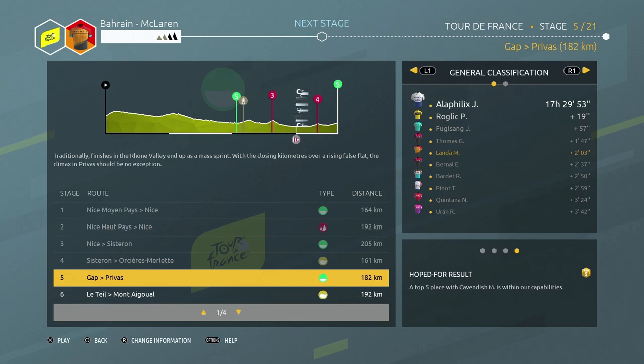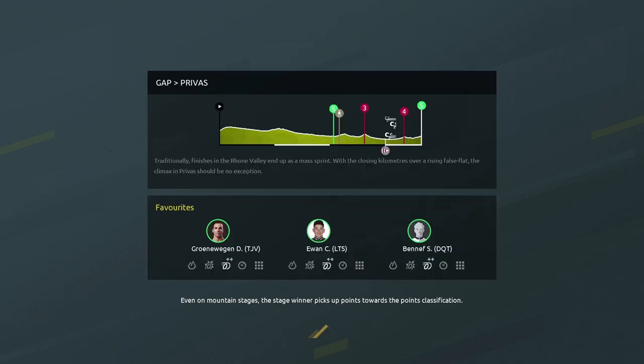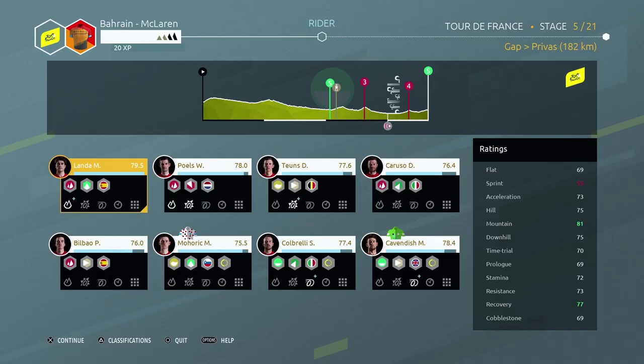We're looking to get Mark Cavendish involved in the sprints. We've got the feed station straight after the first sprint so we can really exert ourselves for that. Only two classified climbs today - it would be great to get Mohoric those points but it's not the end of the world if not. Try and play it safe today. I think we could do some damage and it would be good to get Lander back on track.